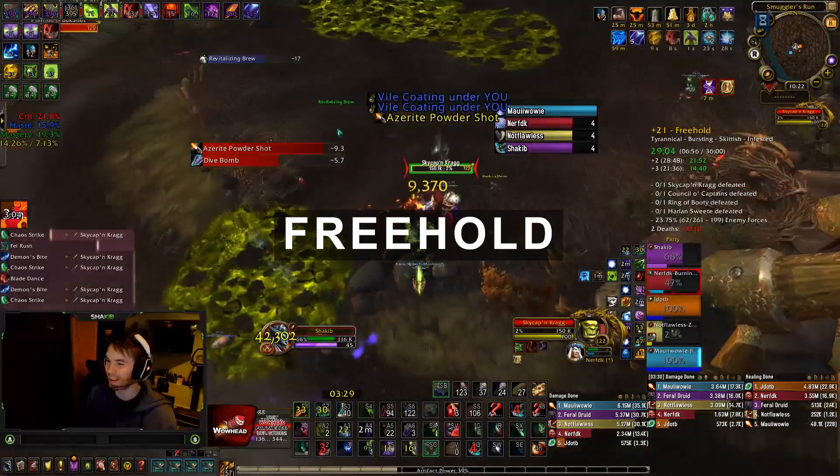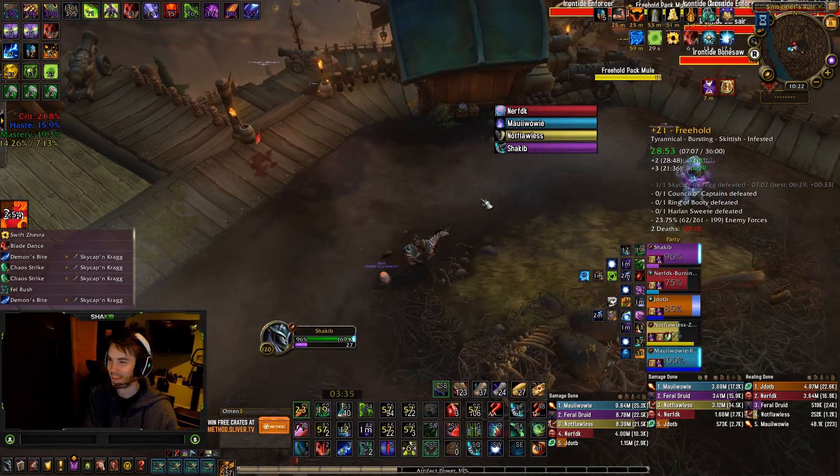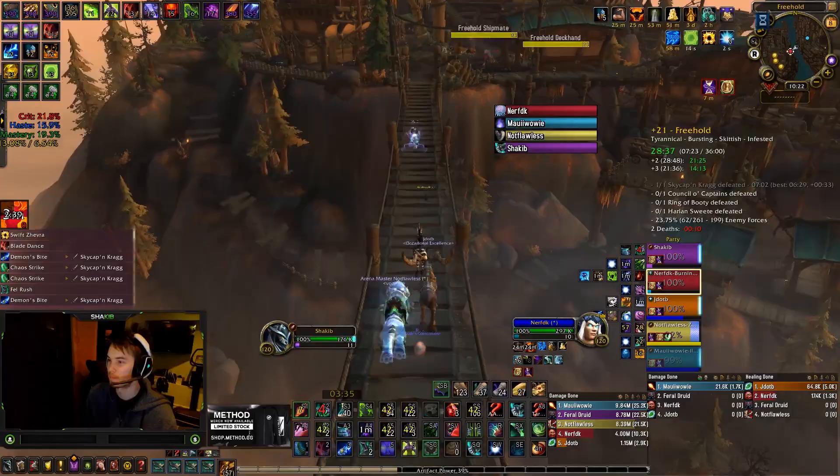Over here in Freehold, we have a pretty quick skip with the Enforcer. This Enforcer can be annoying to do solo because he's a pretty high health mob. The mobs on this side are a little worse to pull than the mobs on the other side — the percent just seems better on the other side. So skipping him is pretty convenient. We have the Mage pull him to the left while we jump over the bridge, and he invis's to catch back up with us a bit later.